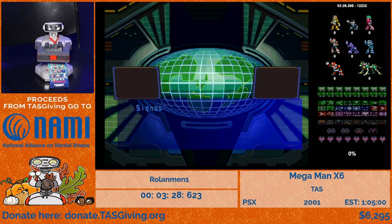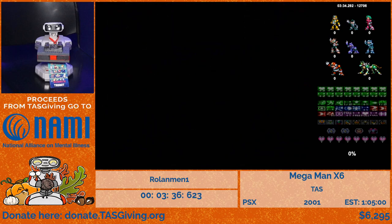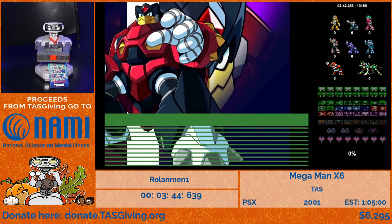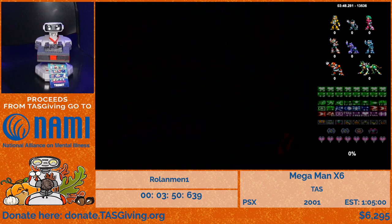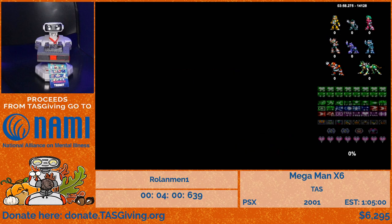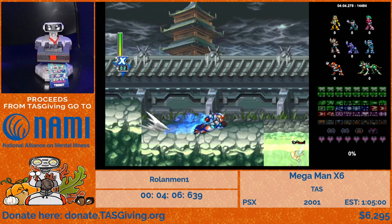So the first stage we're going through is the Rainy Turtloid stage. The intention here is to go to the alternate area to get Hyper Dash — that's the whole reason. Regarding alternate areas: each of the main eight stages has either the main route to the boss fight or an alternate area to find Nightmare Zero, High Max, and more. Some collectibles are in both parts, some are in the main path, and some are in the alternate area.